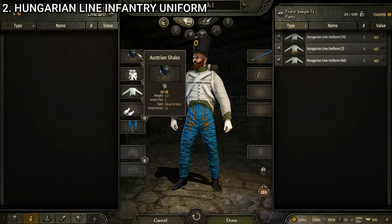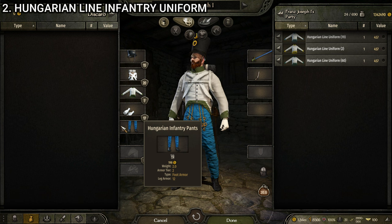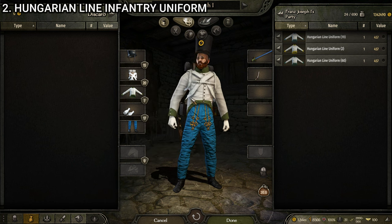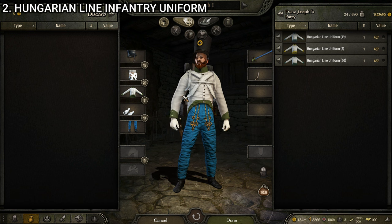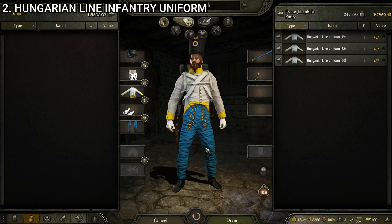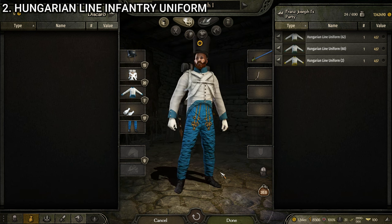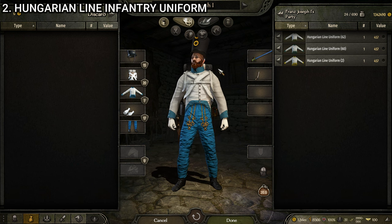The Hungarian line infantry is made up of the Austrian shako, the Austrian equipment, the Hungarian line uniform, the officer's gloves white, and the Hungarian infantry pants. Very similar to the skirmisher, with the Hungarian line uniform being the key difference. There are four variants. The number 62 variant has a dark olive green. The 60th variant has a sort of teal color. The second variant has a bright yellow that probably goes best with the pants. And the 19th variant has a light blue that's closest to matching the accent color to main color, though I find it slightly more off-putting because it's just slightly different from the pants. All four are basically the same other than the accents on the jacket.